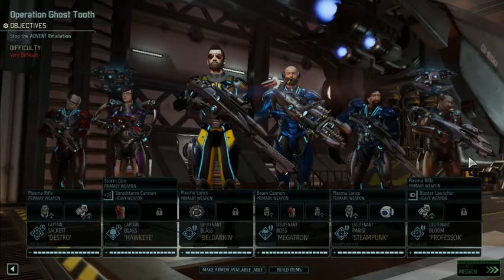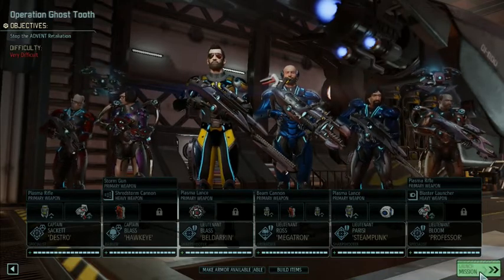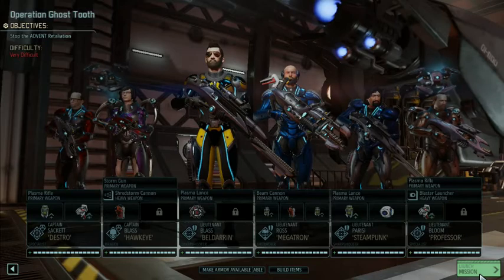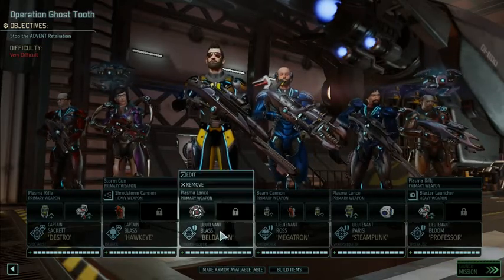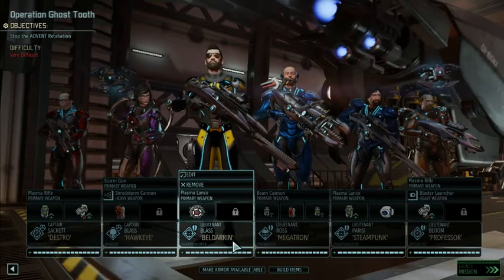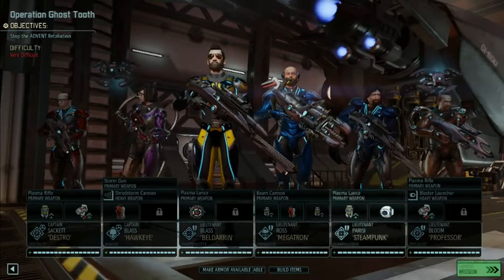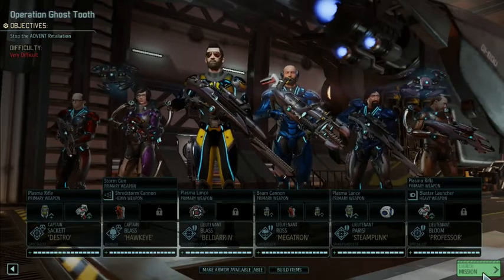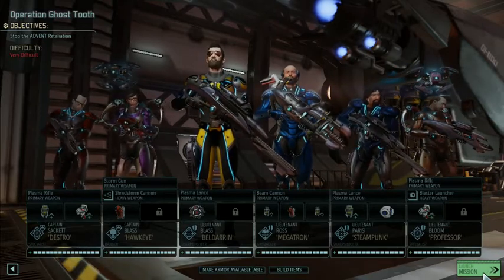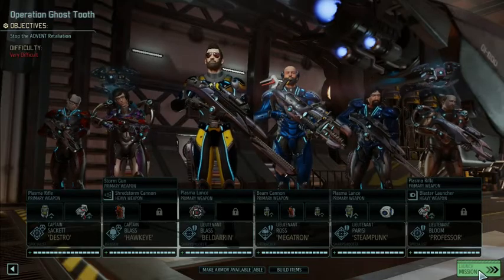This is listed as a very difficult mission again and this is still on higher difficulty. I've got two war armor and I'm actually gonna have Brian, since he's gonna be our mobile sniper, use the wraith suit which lets him walk through walls and do the grappling hook thing. So let's see how this works out.